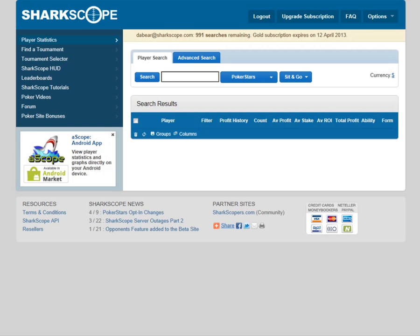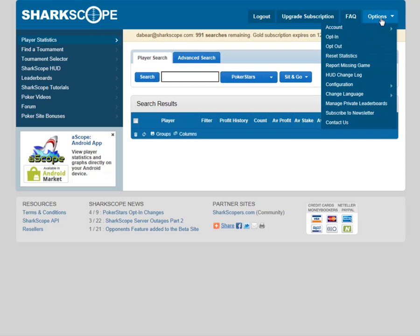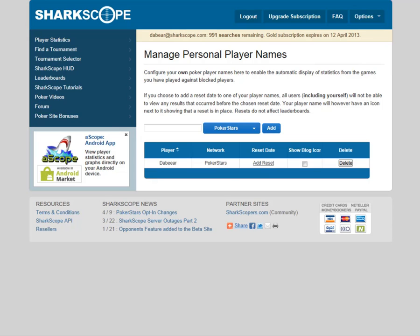Some of you have probably seen this when you've looked at other players and thought, what's it all about, why is somebody doing that? Let me quickly show you how you actually reset your stats. You go to Options up here at the top, scroll down to Configuration, then go to Personal Player Names and click on that.